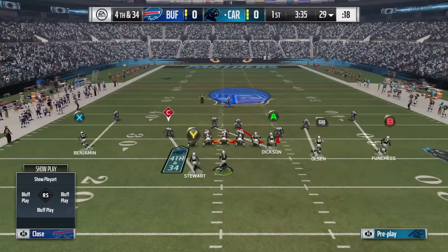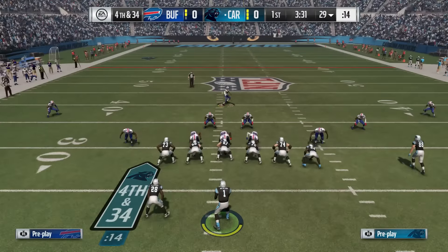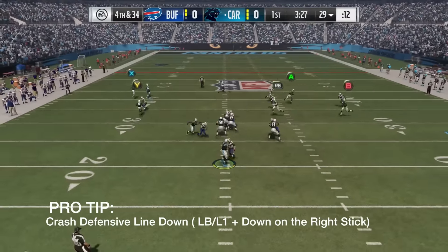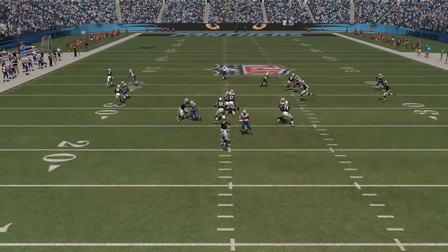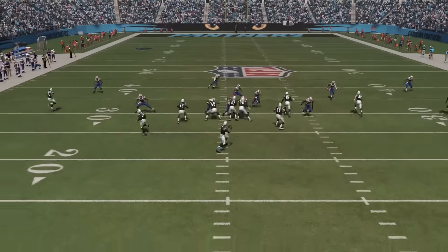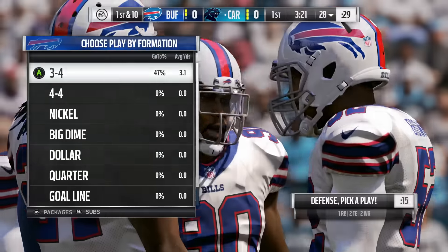If your opponent slide protects to the right, this will also get picked up. To ensure the blitz comes in against shotgun, we also like to crash our defensive line middle or down. To do this, press LB or L1 and then down on the right stick. You do not need to crash your defensive line middle, but against shotgun formations this will make the blitz more consistent because it gives you more space on the right side for the blitz to come in.